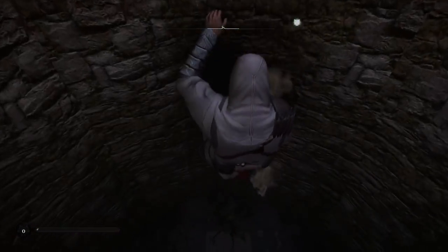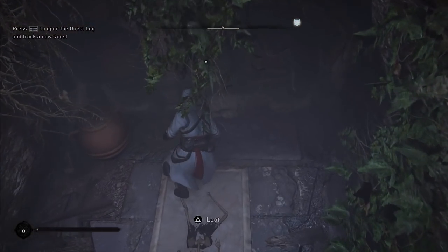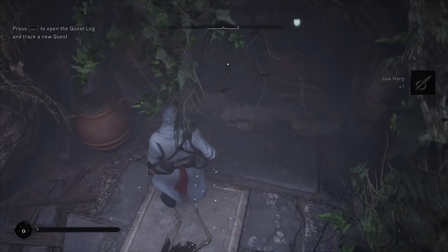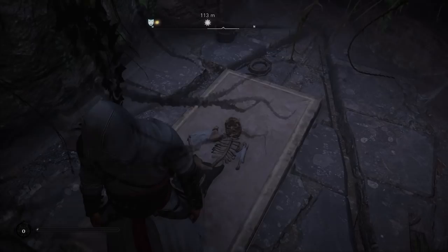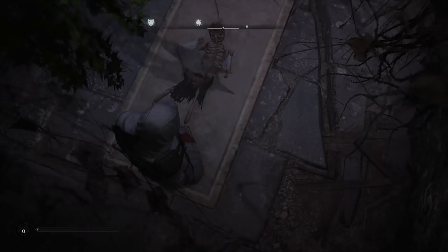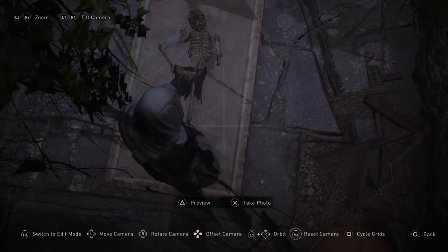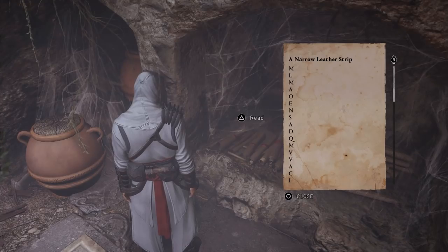Near the area of the third vertex, above you will find a well covered with wooden planks. Break the wooden planks and you'll be able to climb down into the well. Here you will finally find the remains of Magister Vitus, and you will also notice an assassin insignia engraved on the floor. In the back of this tomb you will find the Roman numeral three, confirming this is the right location, along with the Hidden One's insignia.